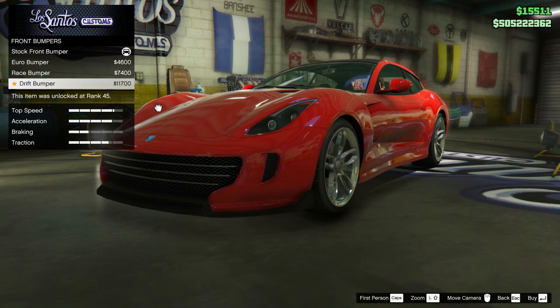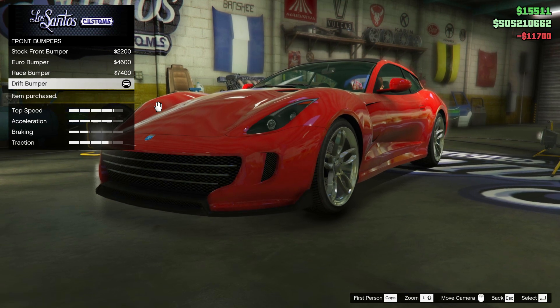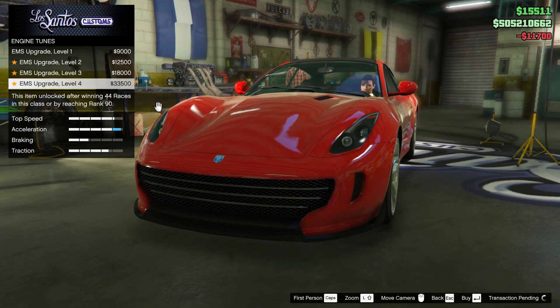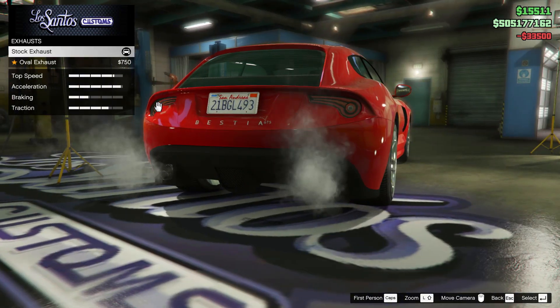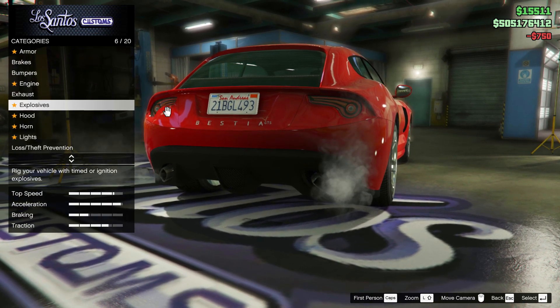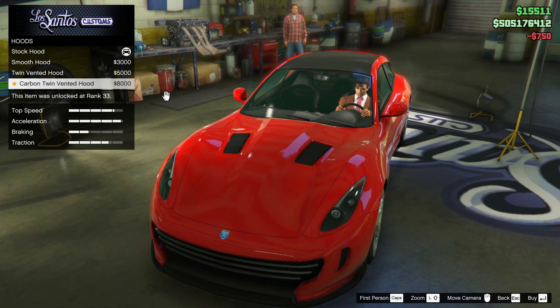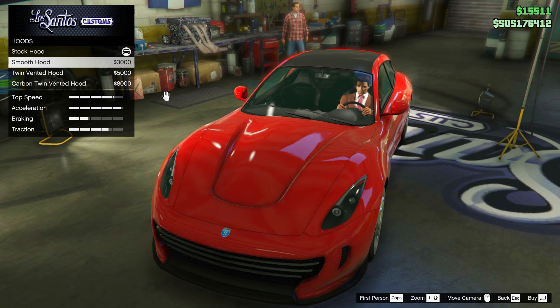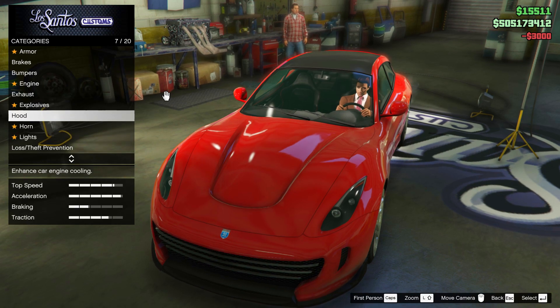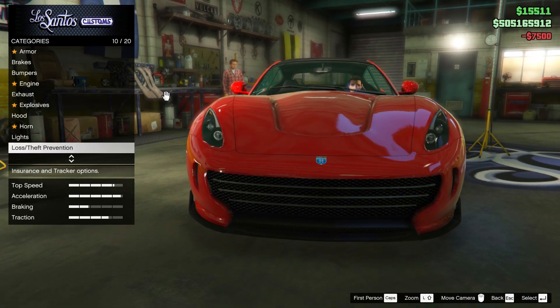To start things off, you have an option to change the front bumper. You've got the option of the Euro, Race, or Drift bumper — three very good looking bumpers in my opinion. I went with the Drift bumper. You can also change the rear exhaust, and you can fit this very quirky looking oval exhaust, which I eventually went with. And then you've got three awesome hoods to choose from: the smooth hood, the twin vented hood, or the carbon twin vented hood. I went with the smooth hood in the end, but they are all very, very good looking.